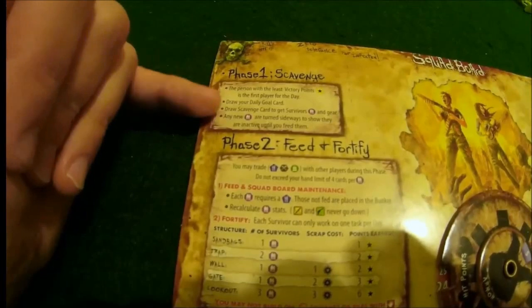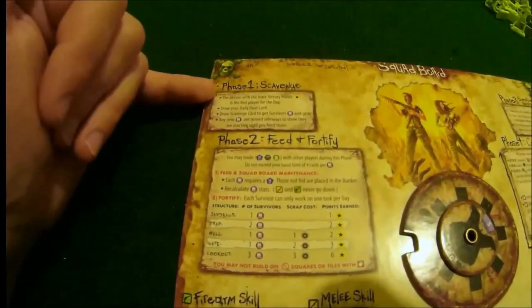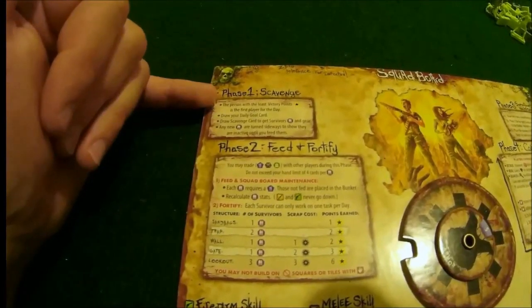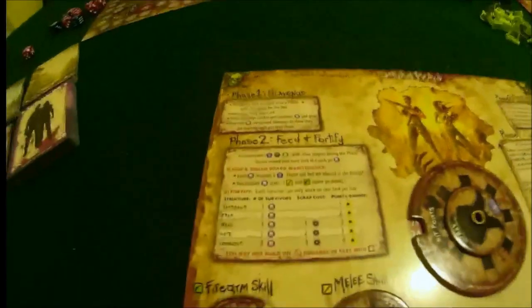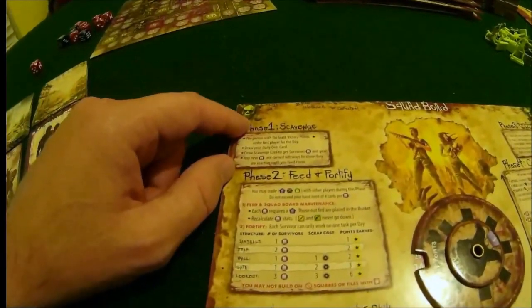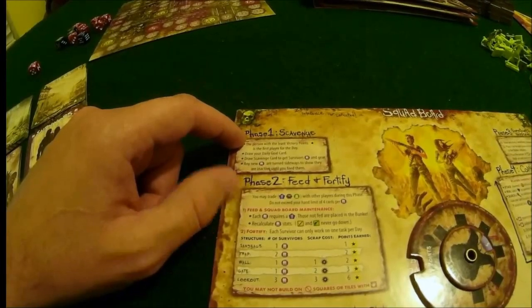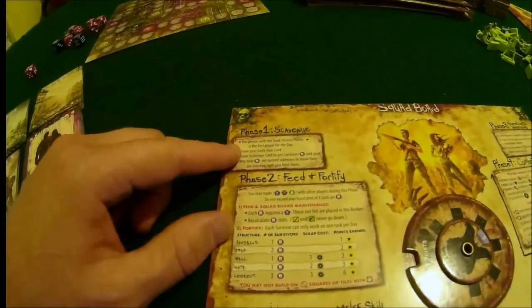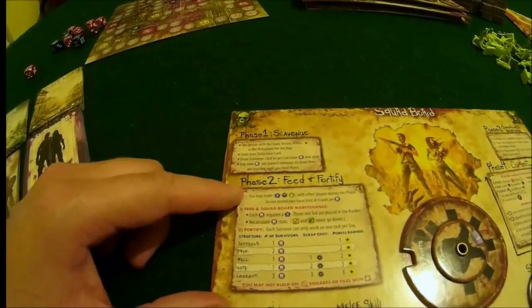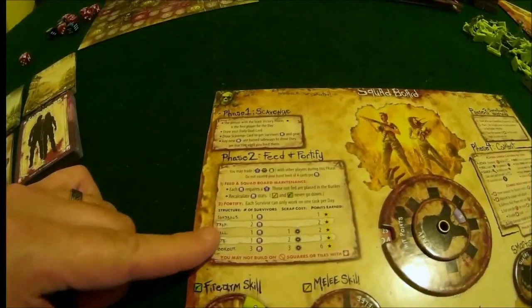It'll tell you to draw a scavenge card to get survivors, and so on and so forth. You follow that basically like a numbered list. Once you do that, each player will do phase one themselves - player one completes phase one, then player two completes phase one. When all players have completed phase one, the game moves to phase two, and again it tells you exactly what you need to do as you run down the list.